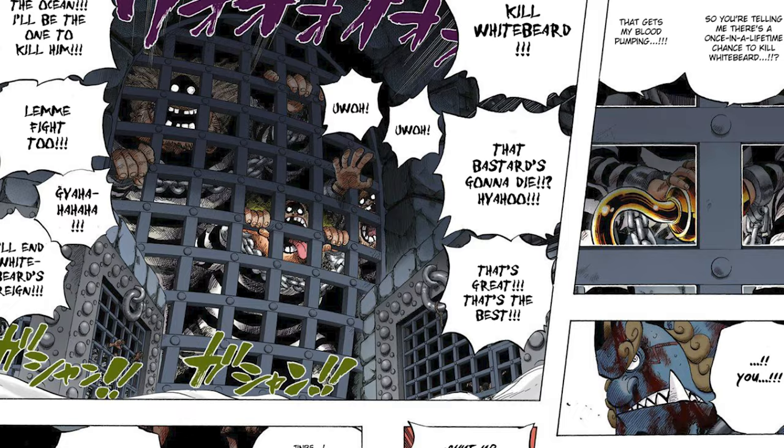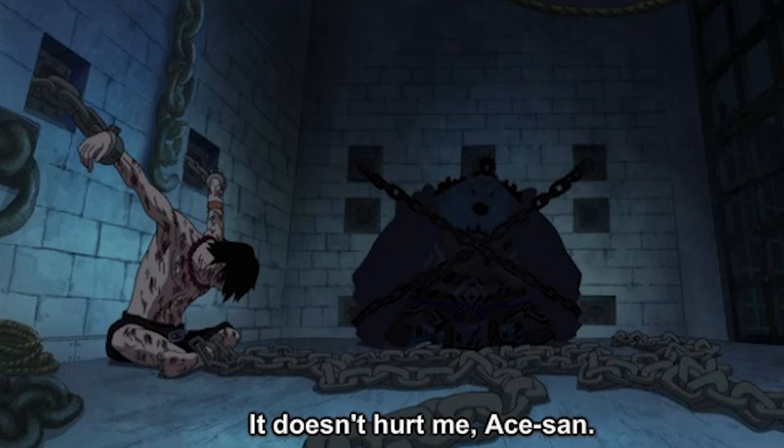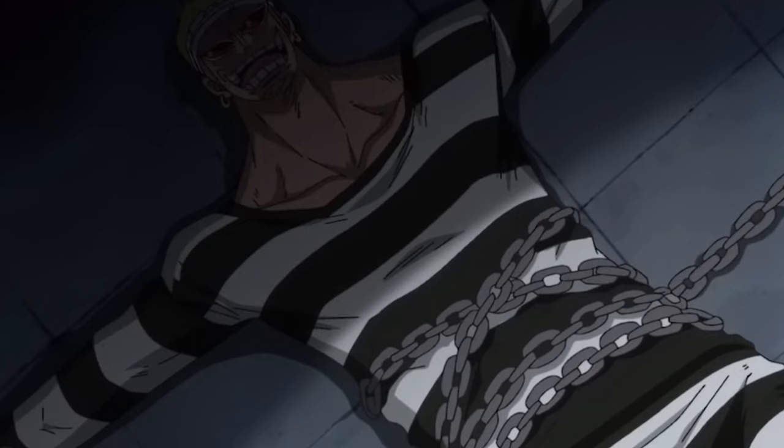And finally, Level 6 — the Eternal Hell — the lowest level of all of Impel Down. Players here wouldn't actually be forced to do anything, since this is much less a torture and more so a holding cell in the series. Players would just be forced to sit in their cell chained up, waiting. They couldn't do anything besides sit there — and this in itself is the torture.